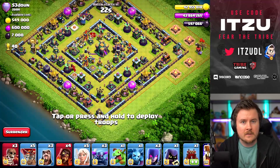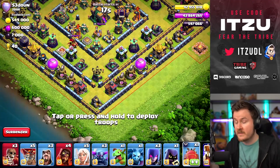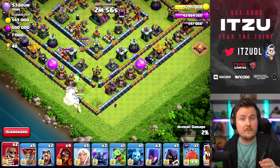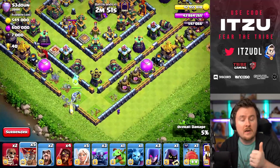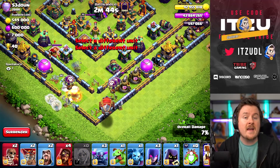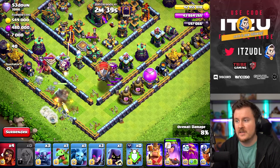Hey clashers, welcome back to another video on ring bases. Ring bases are everywhere — everyone likes to run ring bases but everyone hates to face them. Today I'm starting a new series where I upload videos about specific base types to show you how to three-star them with different strategies. Today we'll look at ring bases using Pekka Smash, Super Bowlers, Super Witches, Queen Charge, Blizzard Lalo, E-Dragons, air spam, and Hybrid.